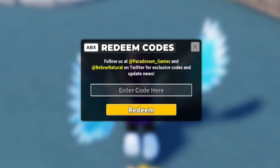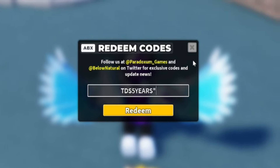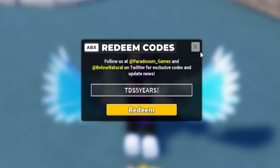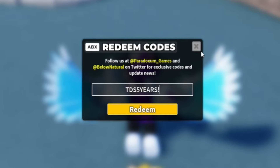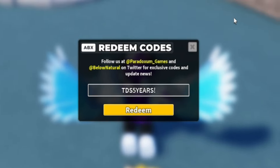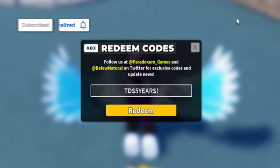If you're tired of watching YouTube videos for Roblox codes, I've got a solution: rblaxcodes.com. The first code today is TDS5Years — T-D-S-5-Y-E-A-R-S, with an exclamation mark at the end. Redeem TDS5Years and click Redeem. I've already redeemed that one, but it gives you a Party Skin Crate, which is pretty cool.